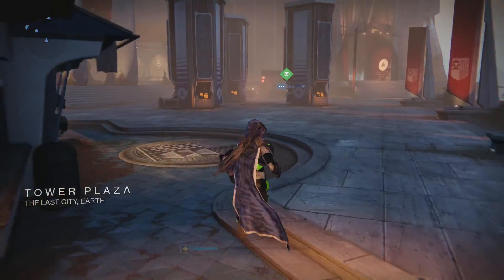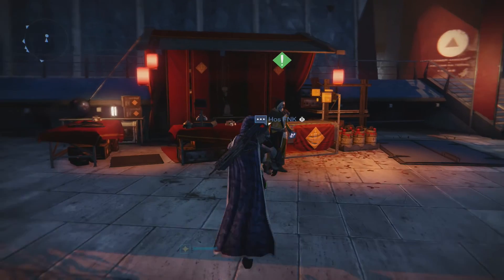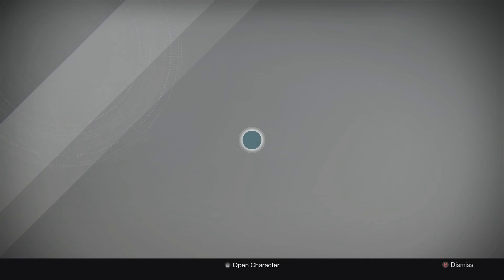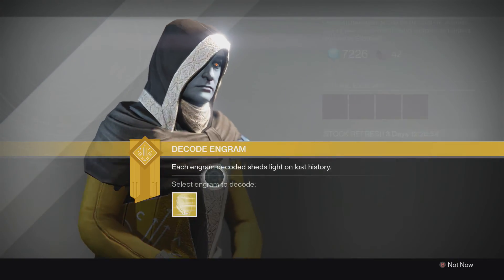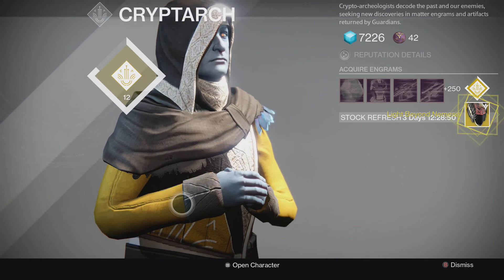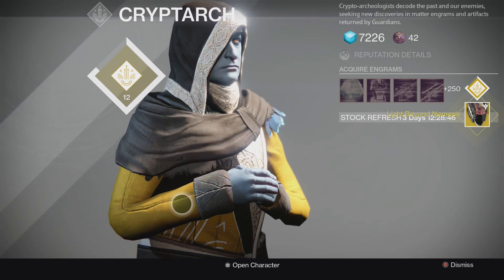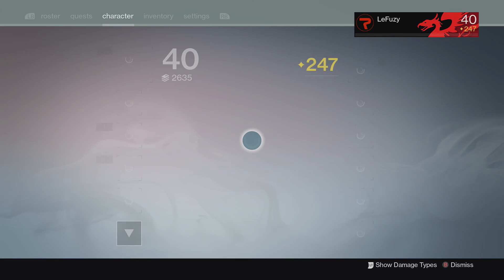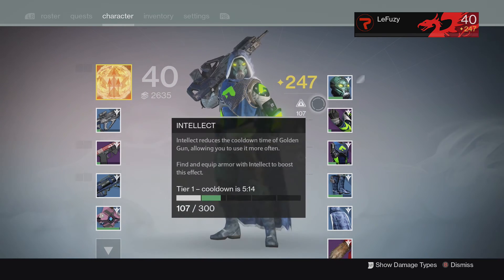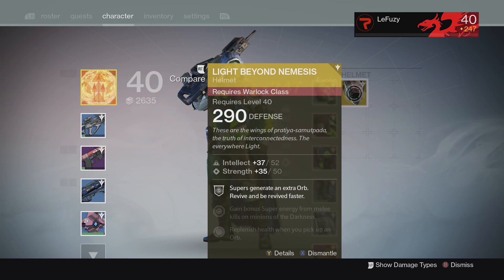It's not in this gameplay, but I actually ended up buying another engram after I stopped recording. I was like, you know what, might as well. So I bought another one and got really lucky — I got the Mask of the Third Man. But this one, as you can see, I got a Warlock one. I do have a Warlock but he's only level 30, so I need to grind and get him that exotic helmet. But I guess it's not that bad, honestly.